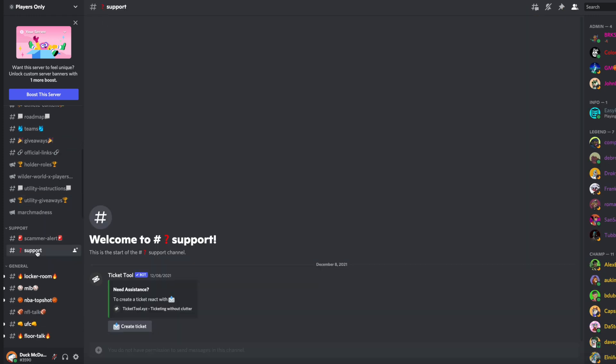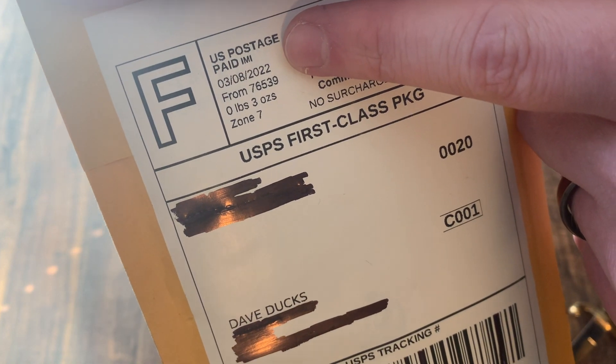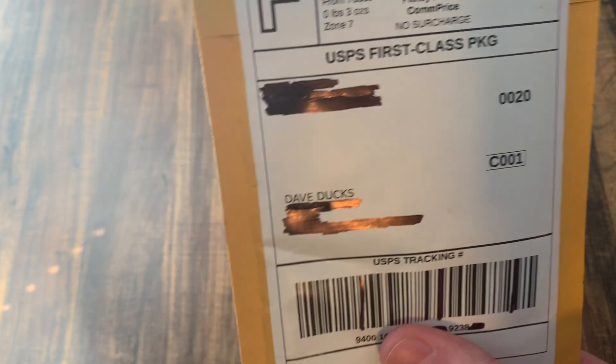I created a support ticket, got in contact with the admins, gave them the necessary info, and now I have my physical card in this package. This was shipped out on March 8th, so it took about a month for them to ship out my reward — which is definitely something they could get sped up. But let's now open the card.